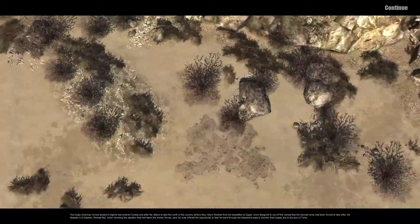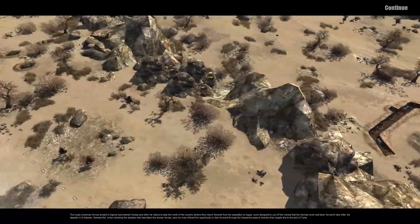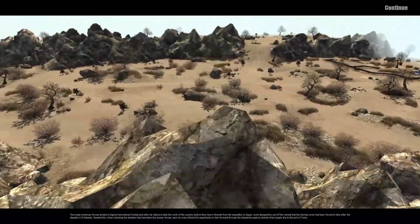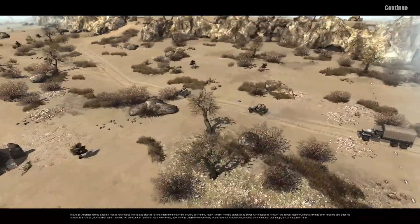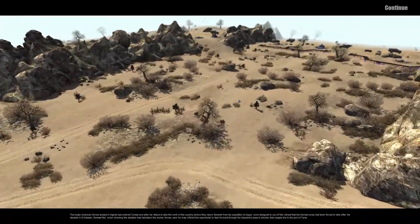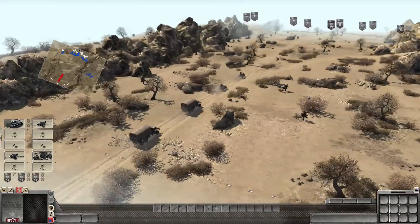Hello everybody and welcome back to Metal Force War Squad 2, the Battles for World War 2. We're going to be continuing Operation Torch here in today's video. This is the Kasserine Pass. Looks like we have some British — I'm going to assume — coming through the pass here.